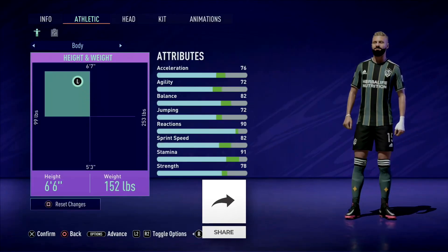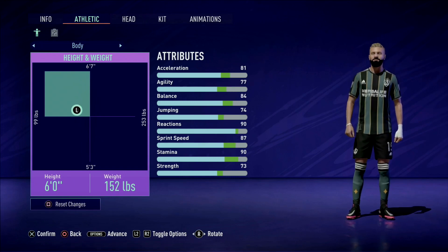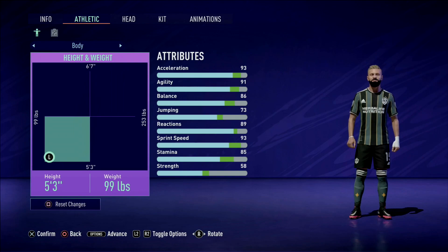I've always wanted to make a 224-pound beast like Adebayo Akinfenwa, or a tall finisher like Zlatan Ibrahimovic. While I can create players like those two, the pace you gain by making a shorter player outweighs the build options at your disposal.